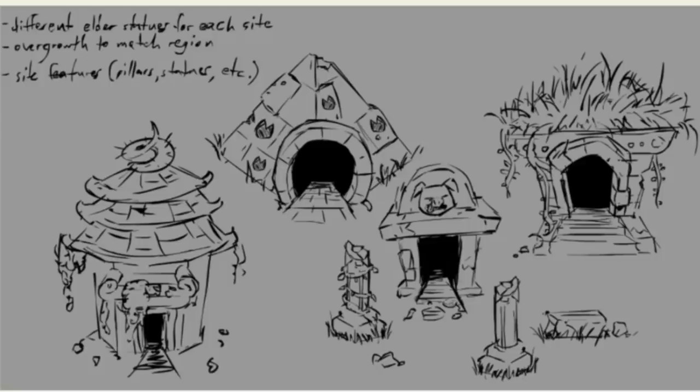Early alternatives to the temple ruin entrances can also be found. While they would later all be made to appear the same — with just the statues atop of them marking their distinctions — I do actually wonder if letting some of these concepts slip away for a more simple approach was the right idea. Either way, they already shared the idea of having different statues mark different sites, and the whole overgrown entrances thing certainly made it from the page into the game.